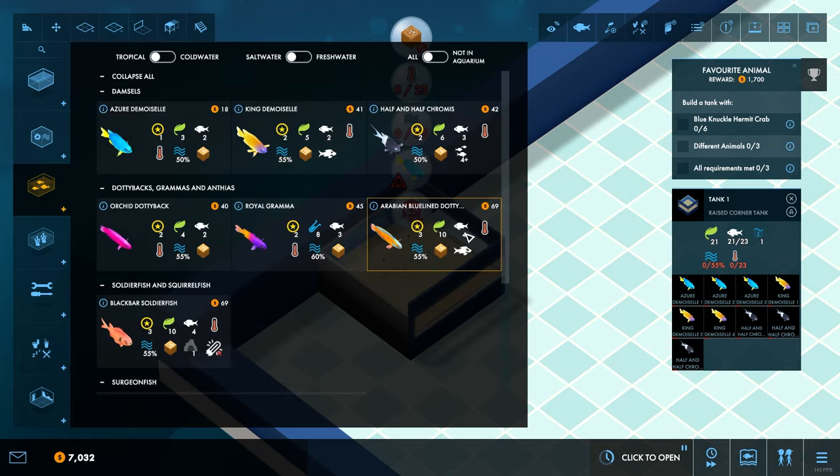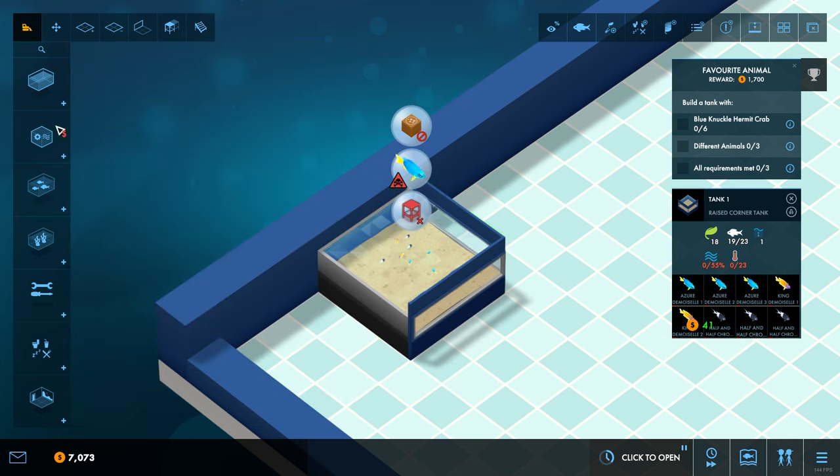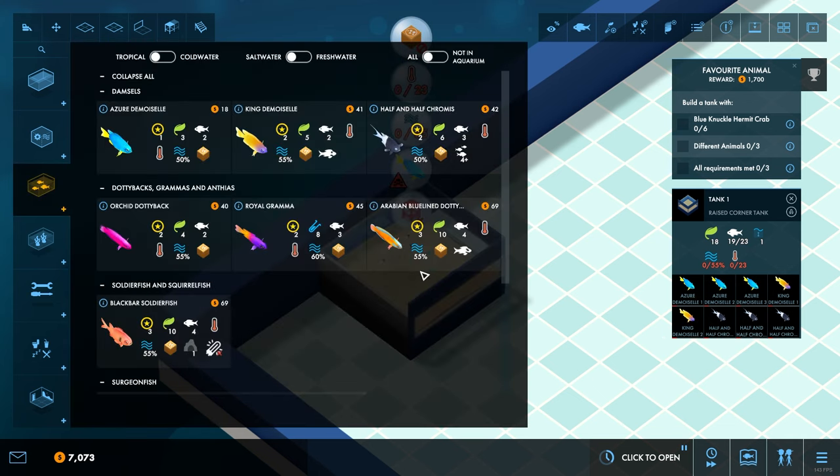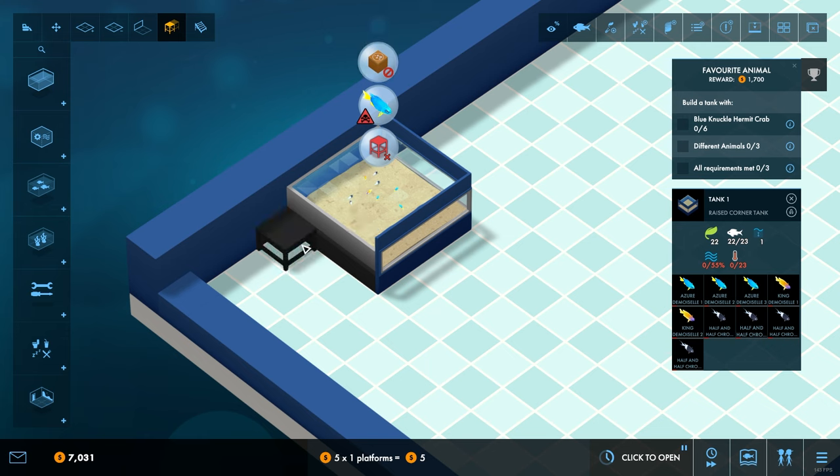We need to sell that one and put another one of those in there. Are they too big? That's annoying — they're size four. Okay, so we've got three different fishies in there. Lovely job.